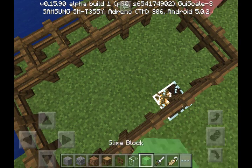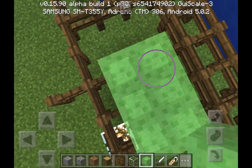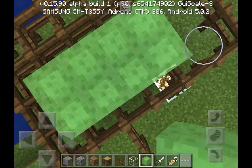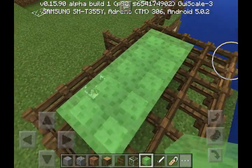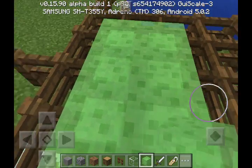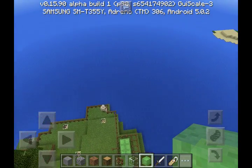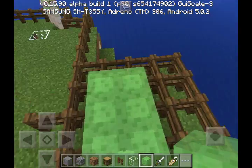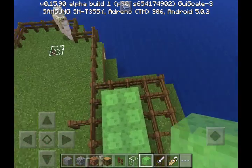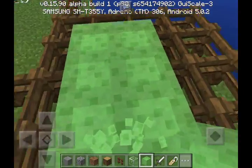Let me put my slime blocks down. There we go guys — now you can jump on it and have a lot of fun. I'm going to try something awesome, let's see if we can drop down from full height. Whoa, that is really cool! You can play like that with a trampoline as well.